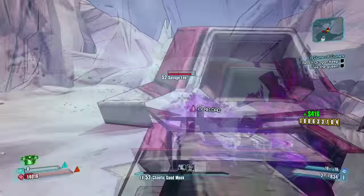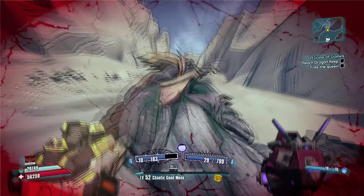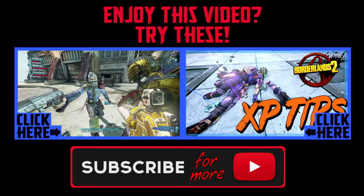And if any of you guys are wondering if he's hard to kill — all the footage you saw in this video is from my eight-year-old, who is using my characters to kill Savage Lee. Say hi, Colton! Hi! So like I said, this is a fast, easy farm and a great way to get an Unkempt Harold early on in your Normal, True Vault Hunter, and Ultimate Vault Hunter playthroughs. I hope this video was helpful. If so, please take a second to click that like button and subscribe for more tips, tricks, and Borderlands 2 content. Thanks for watching, take care.